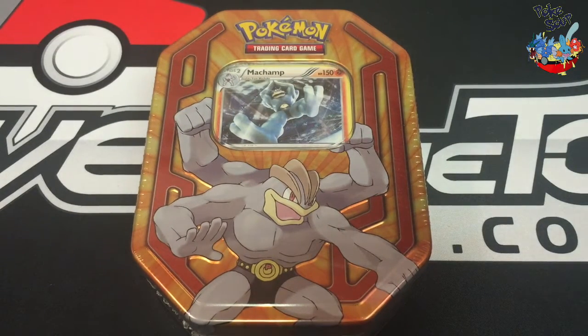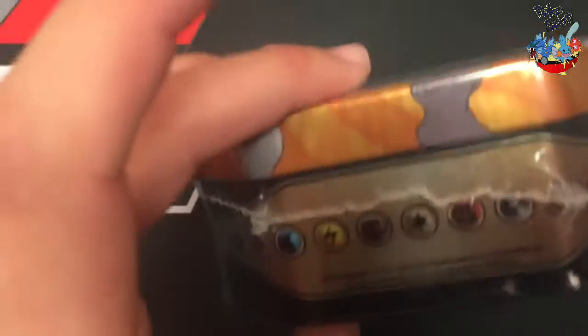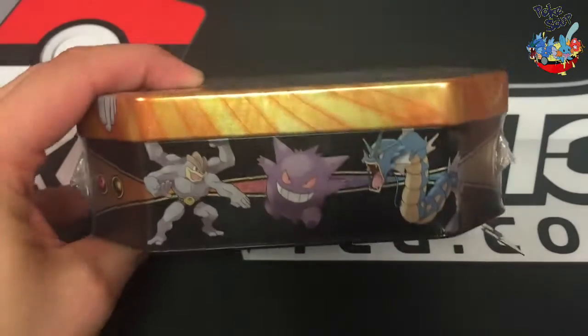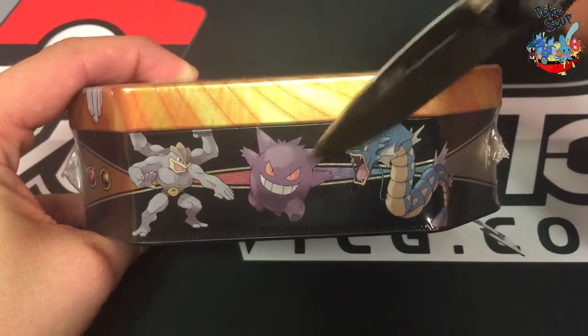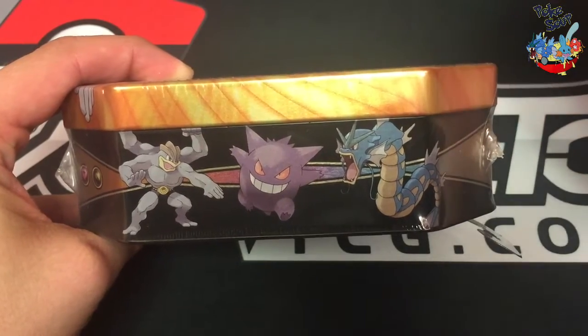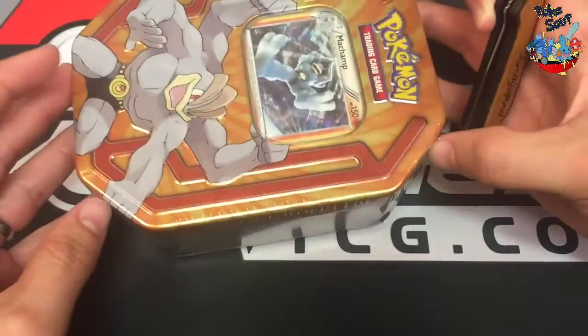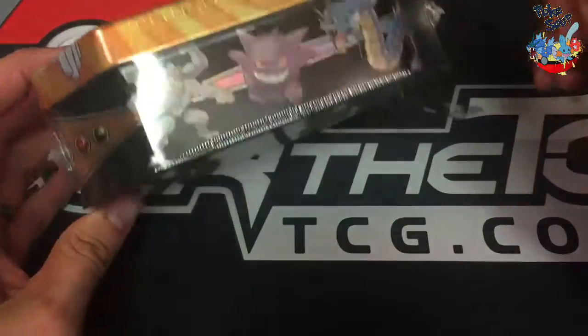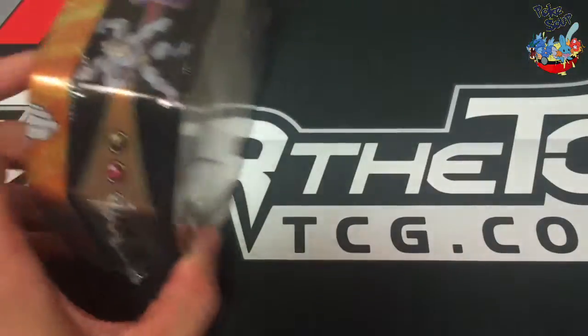Welcome back everybody! This is Poke Soup doing another tin opening and today's tin is this Machamp Walgreens tin. These were $17.99 at Walgreens. It's a thinner profile than we're used to, but I think that's pretty cool — they're changing things up. It's got the Machamp, Gengar, and Gyarados as the three tins you can get. These are not super common, but if you see one, I have seen some pretty great pulls, so I would recommend picking one up if you're feeling lucky.